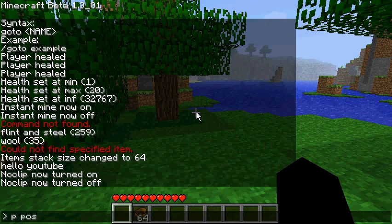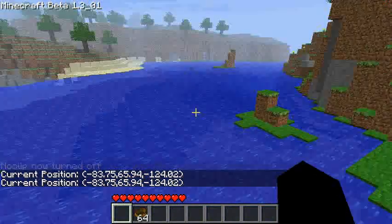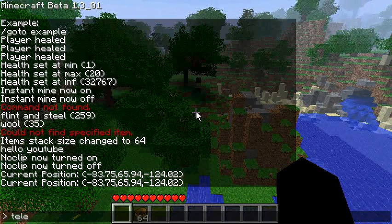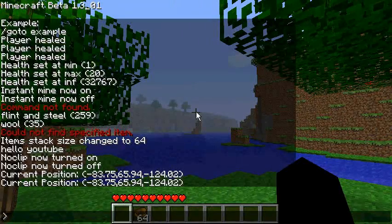'P' and 'pos' are the same — they give you your current coordinates. You can use these with the 'teleport' (or 'tele' or 't') command. For example, typing 'teleport -83 65 -124' takes you to those coordinates. You can go anywhere on the map, even extreme values like a million.